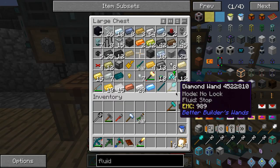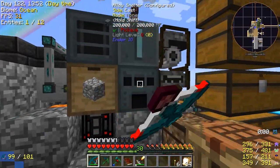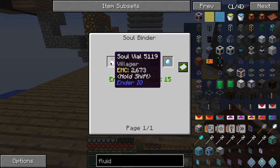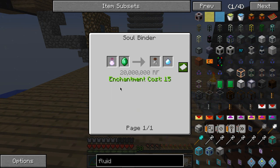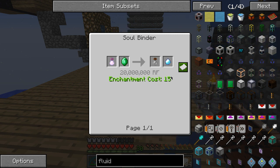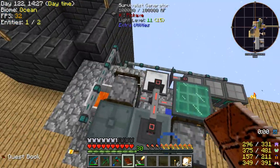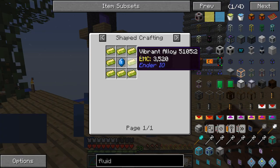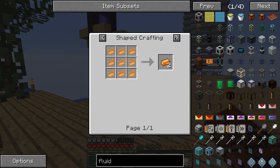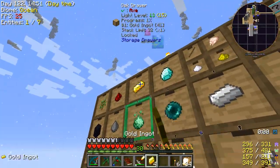Wow, I have a lot of dark steel apparently. When we make the soulbinder I'm going to try to make these enticing crystals. We're going to need some villagers so we'll need to get the zombie villager I guess. This is going to be a real pain to make — that's 20 million RF. I don't think we even have that much stored. No, we have half a million RF. We can make other crystals for now. We can make vibrant crystals, I think. We'll need some gold — 10 gold.